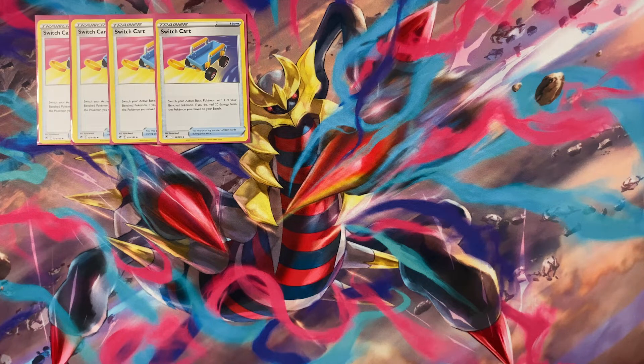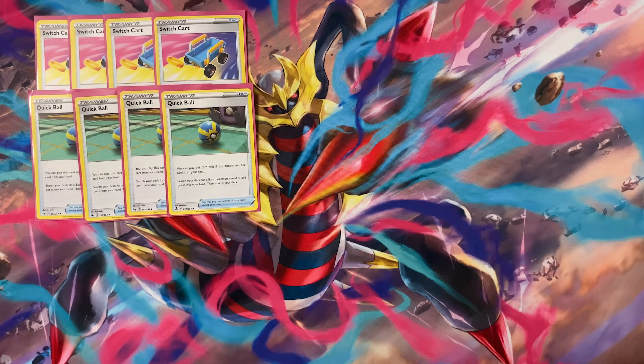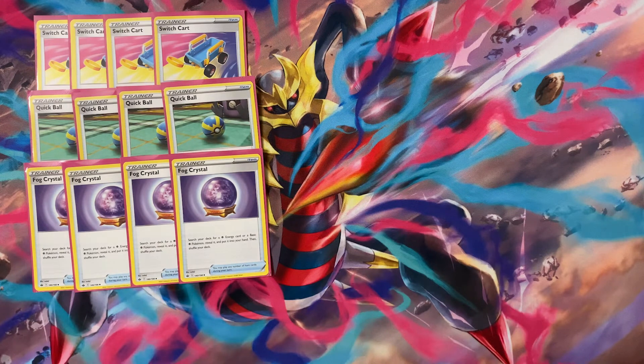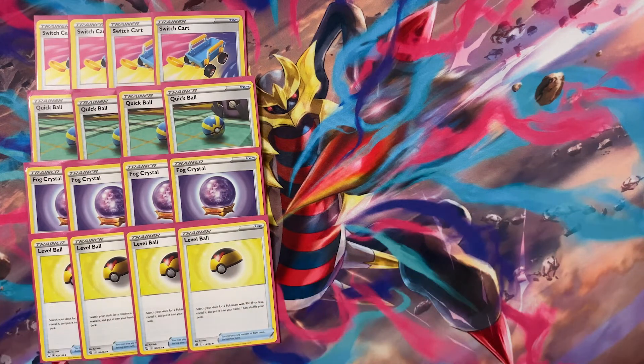To search out Pokémon, we play four copies of Quick Ball — discard a card from hand and search for a Basic Pokémon. All our Pokémon are Basic, so it's way better than Ultra Ball. Since we're playing a lot of Psychic Pokémon and Psychic Energy, we also play four copies of Fog Crystal — search your deck for a Psychic Energy card or a Basic Psychic Pokémon, put it in your hand, and shuffle your deck. Great for getting energy for attachment or grabbing another Clefairy early. We also play four copies of Level Ball — search for a Pokémon with 90 HP or less — which searches out both Clefairy and Manaphy, though unfortunately not Radiant Greninja.